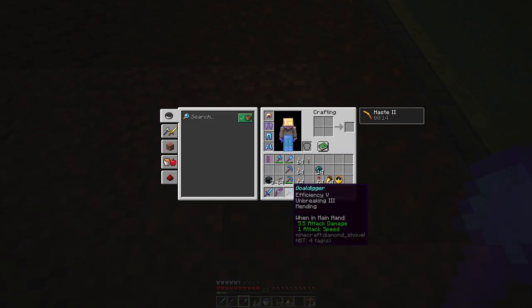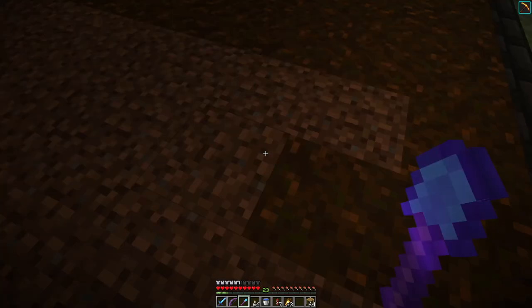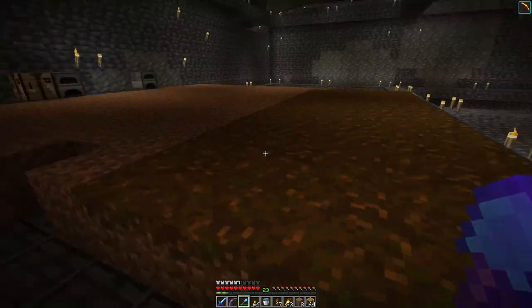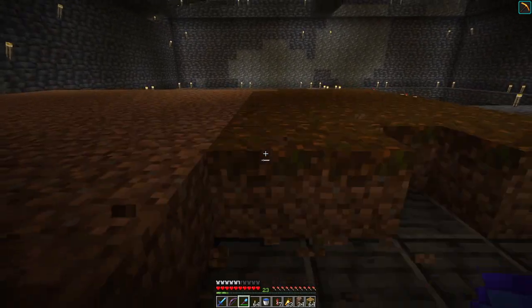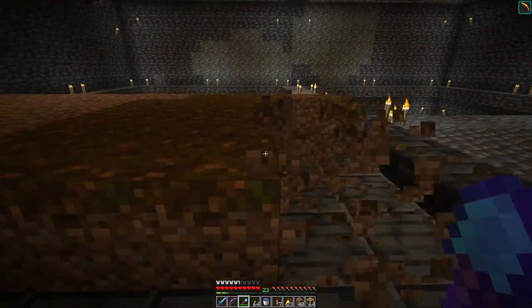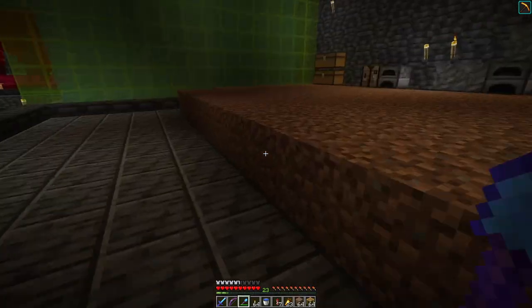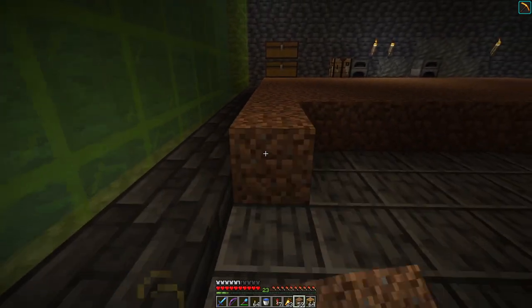Okay, so I have my efficiency, unbreaking, mending shovel. Without the silk touch, this just turns into dirt, so I don't even need to turn it into path blocks. When I grow the spruce trees over there with the podzol I should just dig it up with this shovel and then no extra conversion work is needed.